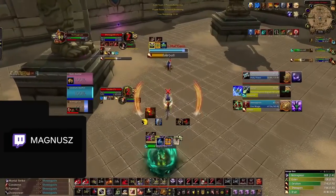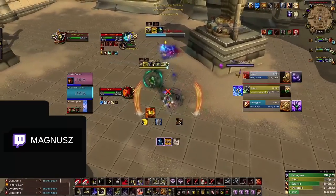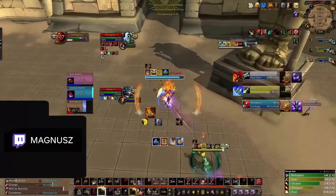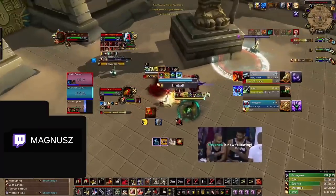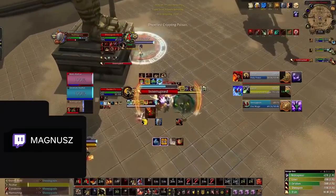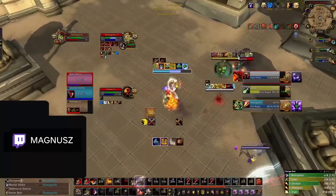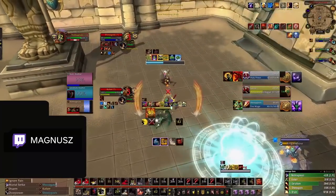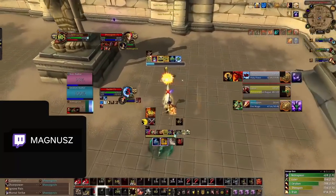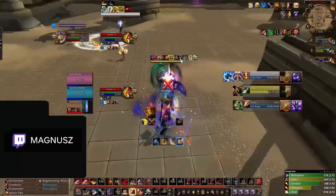Hopefully by now you're starting to see the patterns in these low-rated games and exactly why these losses to RMP are happening so frequently. Through a combination of bad defensive cooldown usage, missing opportunities to shut down setups with crowd control, and poor positioning, low-rated melee allow RMPs to run away with the game. It's now time to look at some pros to illustrate exactly how you should be playing against RMP as a melee in order to prevent these openers from snowballing the game and causing quick losses.